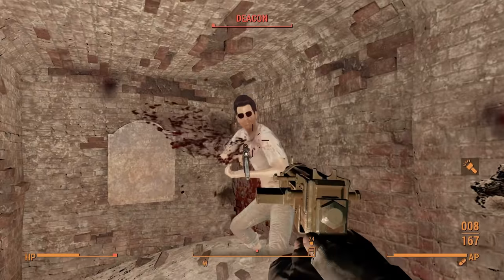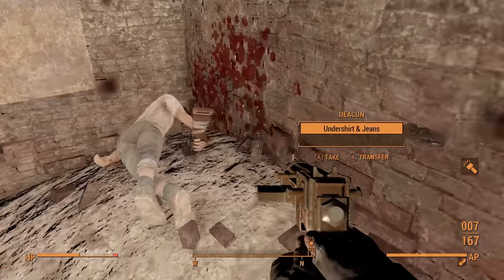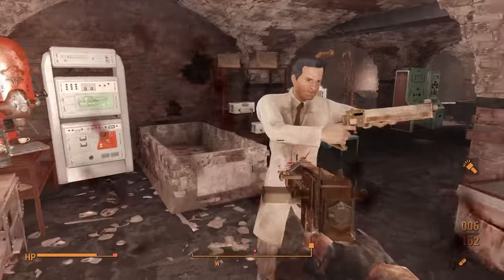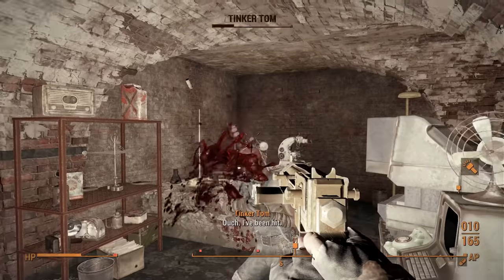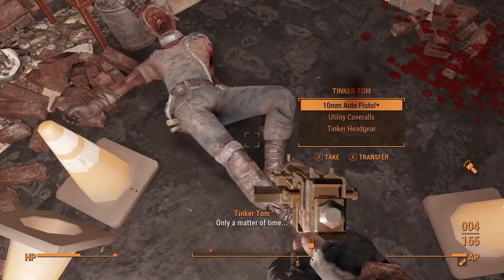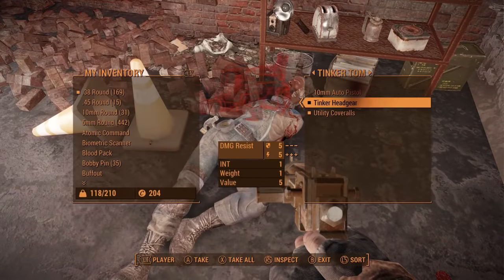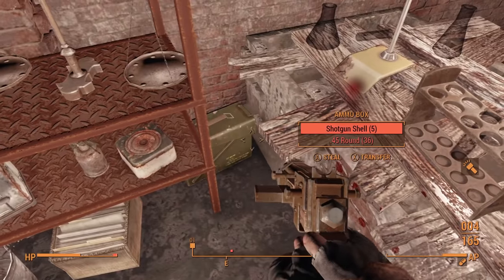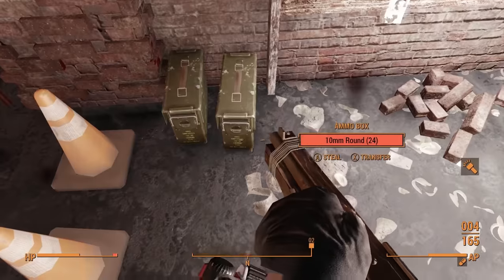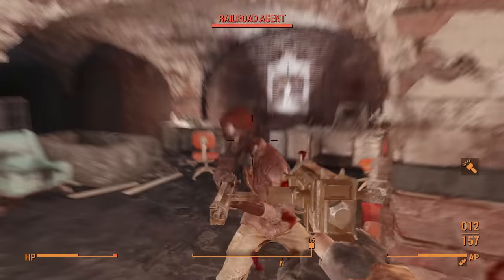Deacon was probably the most anticlimactic, as he didn't really react or try very hard to fight back. All that was left were a few nameless agents along with Carrington and Tinker Tom. The best part is the supplies I can now procure from the base — mainly a decent amount of free stimpaks and Rad-Away. For once I managed to spare PAM so I can come back and get her later on, since I know I'll be siding with the Brotherhood.